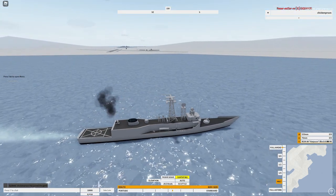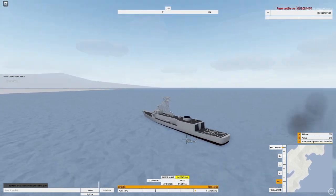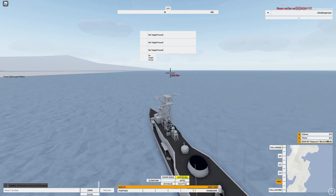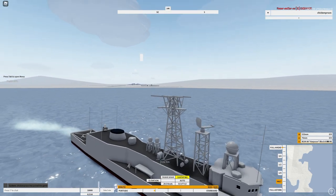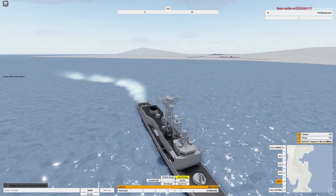Remember you can target with Left Control — it targets the thing closest to your mouse. The difference between passive and active sonar is that passive sonar is pretty much listening into the environment, while active is like pinging out and then listening to what comes back — kind of like a ship's version of echolocation in the water.